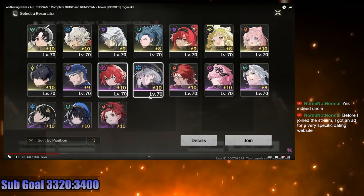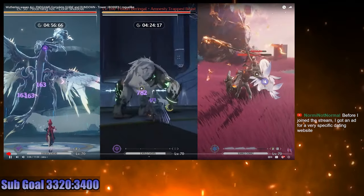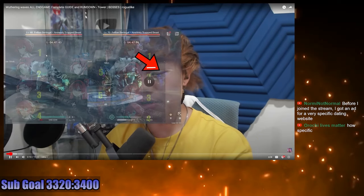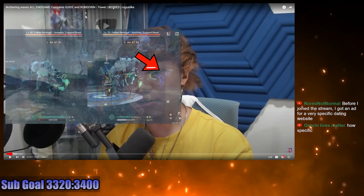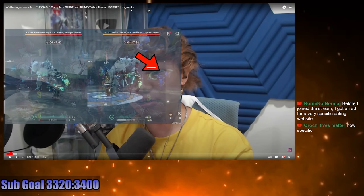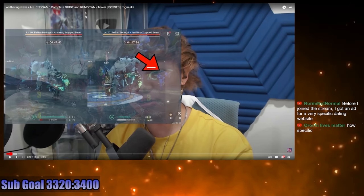There are three major end game modes in Wuthering Waves: the Tower, the Hologram, and the Elusive Room. I'm absolutely going to forget those names, but at least in the title it says tower, bosses, and roguelike — so I'm probably just going to refer to them as tower, bosses, and roguelike mode.